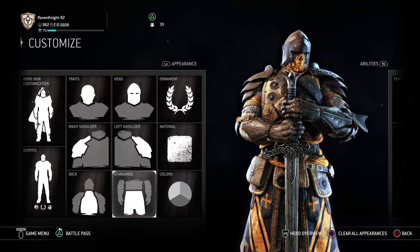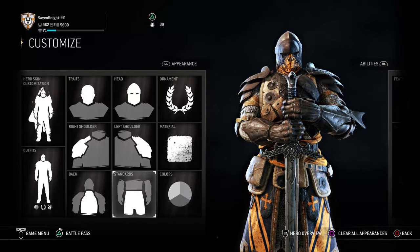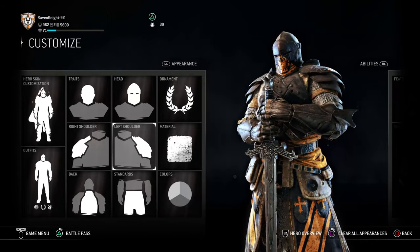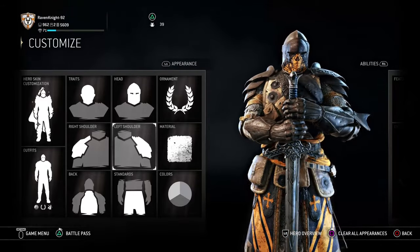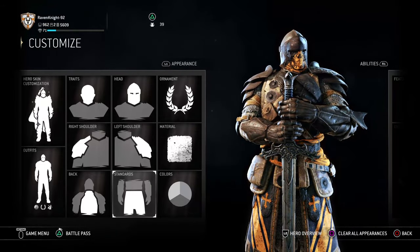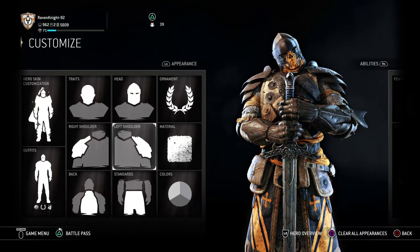Normally I would tell you alternatives you could do, but since we're building a story character, we have to do it as close to the story as possible. This took me a long time to really watch Atomar and get an idea of what he had. If you can find alternatives, do let me know in the comments, but otherwise this is what you're going to have to do to build him.